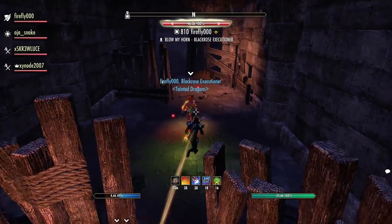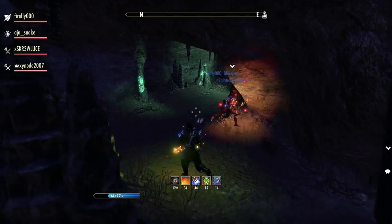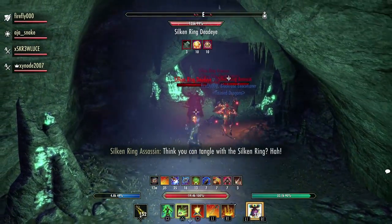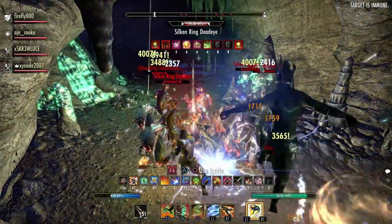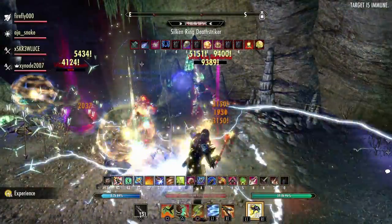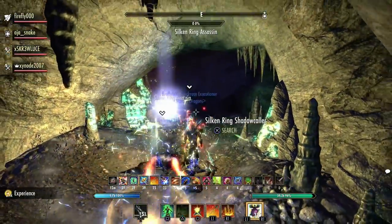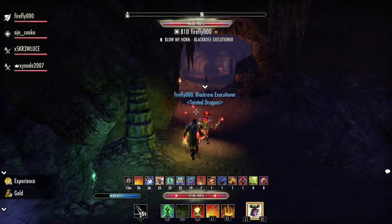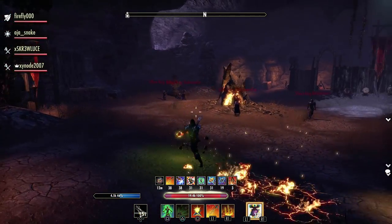One thing to note about this place is it's actually pretty nasty on the group as far as outgoing damage from enemies is concerned. There's lots of AoE, lots of ranged stuff, and lots of nasty heavy attacks. Your tank has to be on point with taunts and make sure everything is turned away from the group. Above all, remember not to stand in front of a two-hander — they always do a cleave effect. If they heavy attack a DPS or healer, you've got to block it or you're in real trouble.